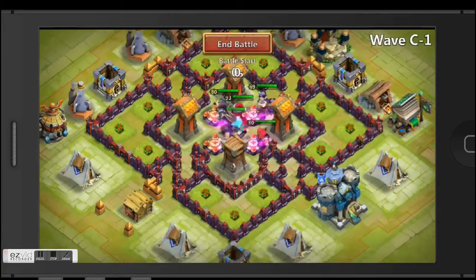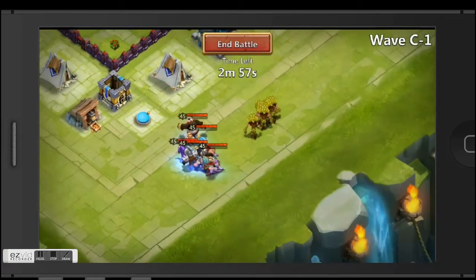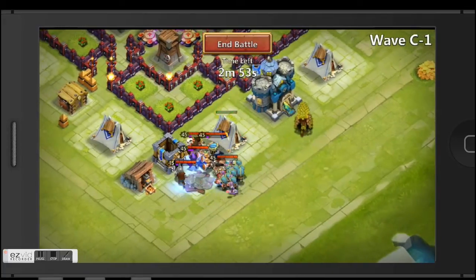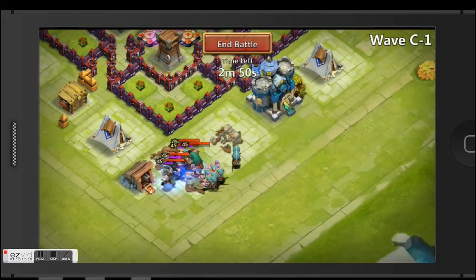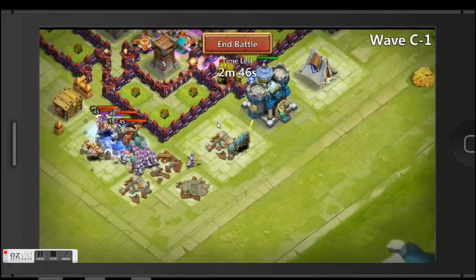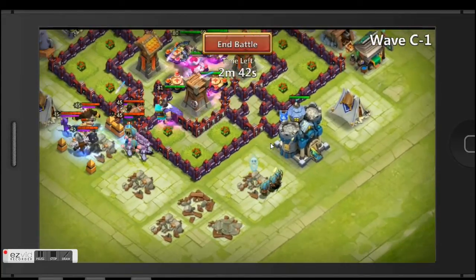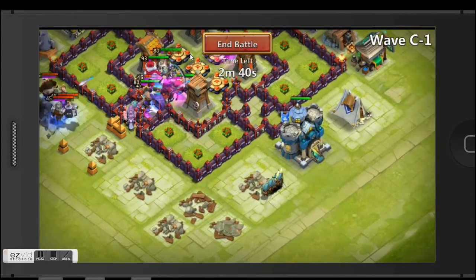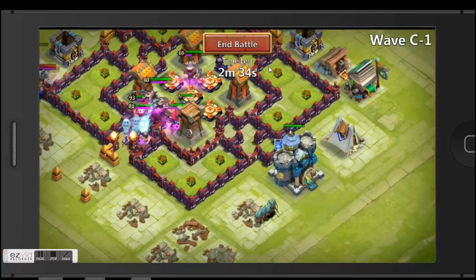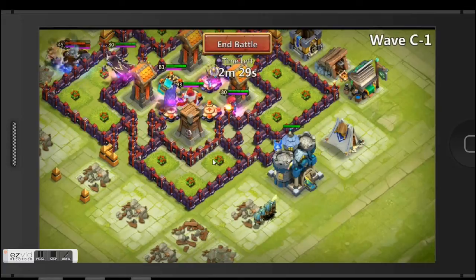Wave C gives 20 shards — that's just five more than wave B. Every round you do gives five more shards than B, so slowly it gets better and better. I noticed these archers seem to be stuck near my base — yeah, they're stuck because of this wall section here that isn't well upgraded. It's been a rough few days with homework and stuff.